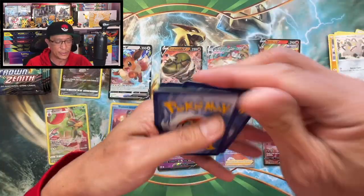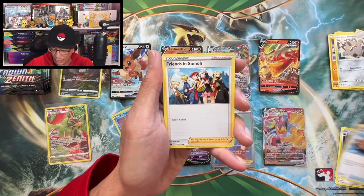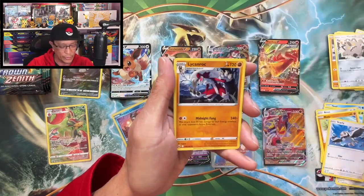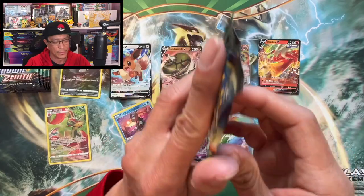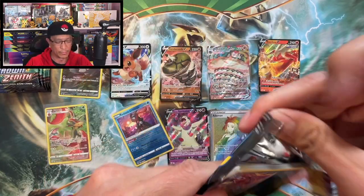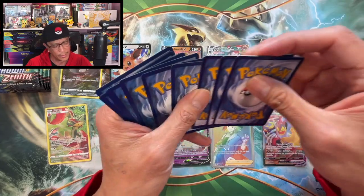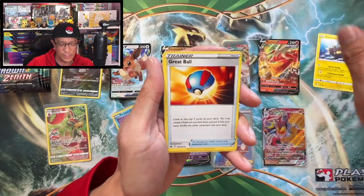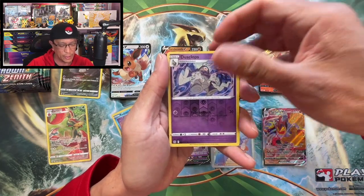Thank you so much for watching this far — appreciate all of you! Psychic Energy, Trekking Shoes, Lairon, Sealeo, Cricketot, Archen, Riolu, Starly, Wailord — reverse holo and a Lycanroc, non-holo. Crown Zenith — we are actually opening 10 booster packs from Crown Zenith, so we're opening a total of 26 booster packs. Squirtle, Spheal, Pancham, Dusclops — reverse holo, Zeraora, down to our last five packs.